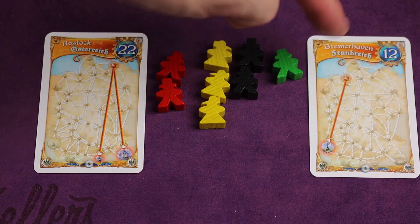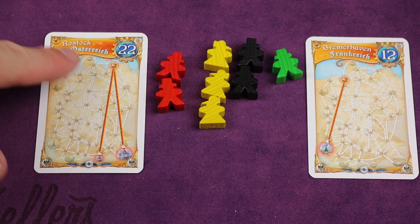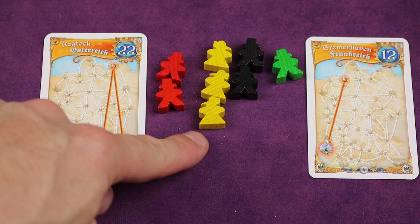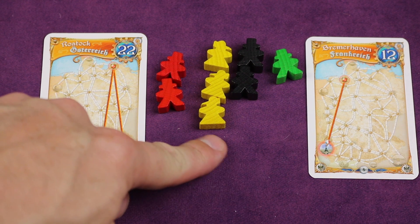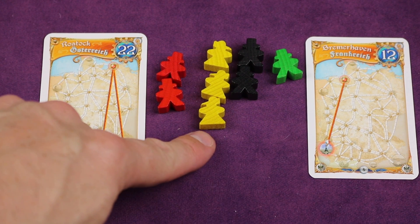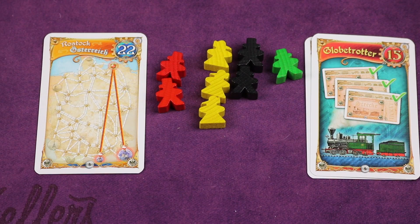There are also tickets that connect to countries — for example, one might go to Paris, so there are country-to-city tickets. Some have multiple spots for the same country. At the end of the game, you go through each passenger color, and if you have the most of that color you earn 20 points. If you're tied, both players get 20, but there's no second place in a tie. If you strictly have the most by yourself, the second-place player still gets 10 points for that color. You do that for all colors, then add up tickets like normal, give out the Globetrotter bonus, and whoever has the most points wins.